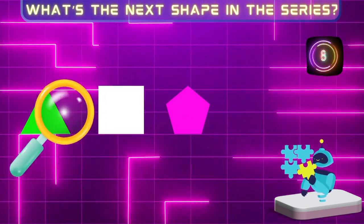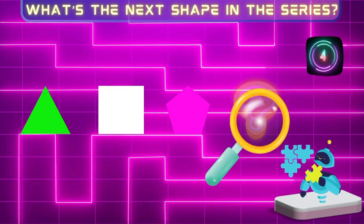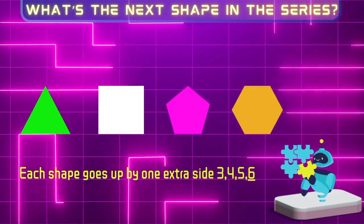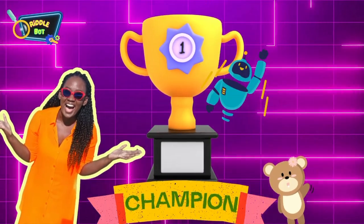Here's a clue: each shape adds an extra side. Hexagon! Woohoo! Here, I checked one! Let's get back to the game!